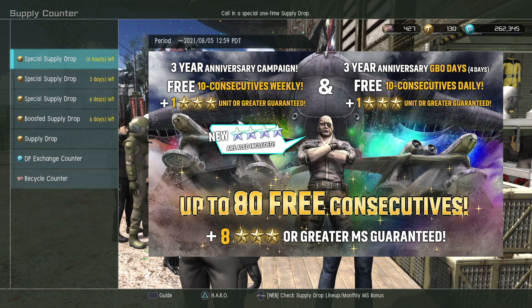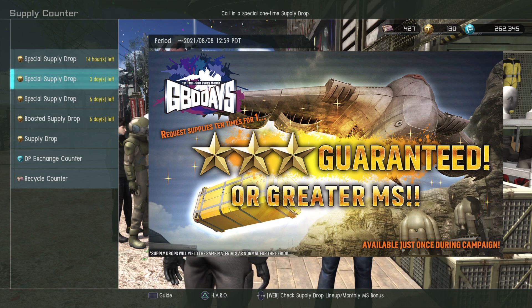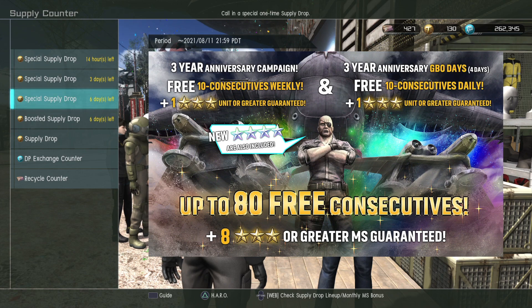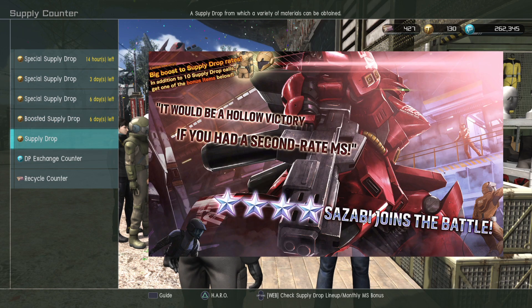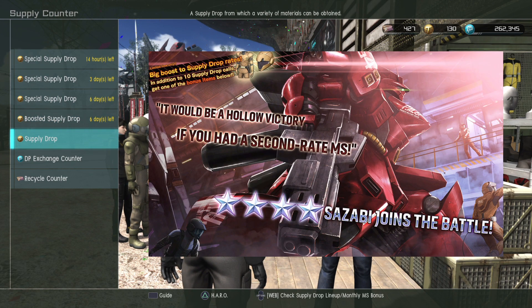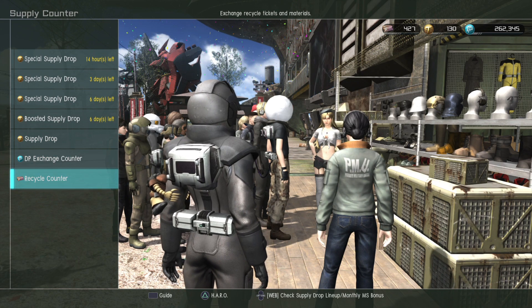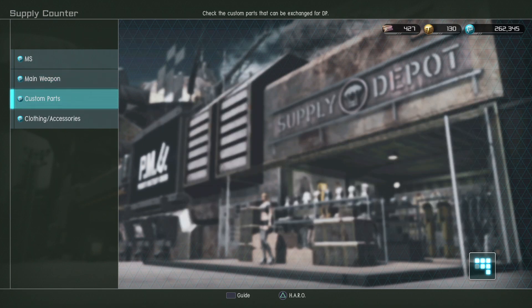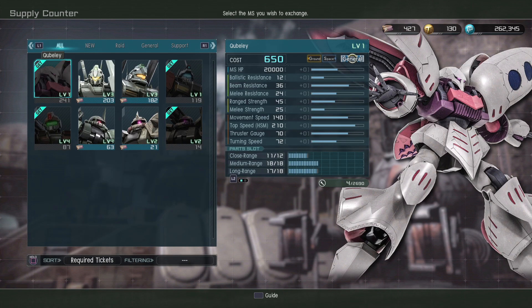Let's talk to this horrible woman. There are a lot of different special supply drops happening right now. There's one for the anniversary this week, a GBO Days spin that needs 30 tokens, and another similar one. There's a step-up that guarantees the Sazabi and the cycle frame custom part, though I'm not as interested in that custom part — it just does the same thing as cycle frame resonance on the Nu and the Sazabi, though I guess you can put it on other mobile suits.